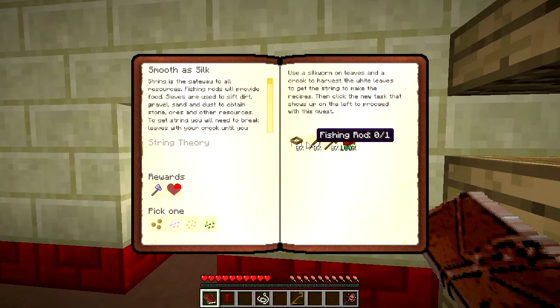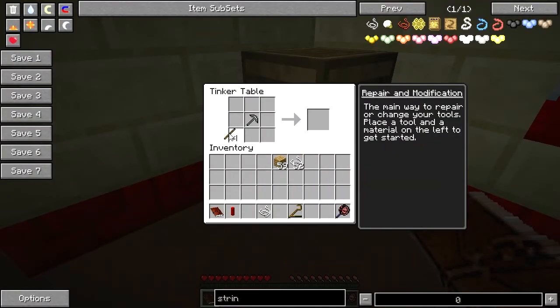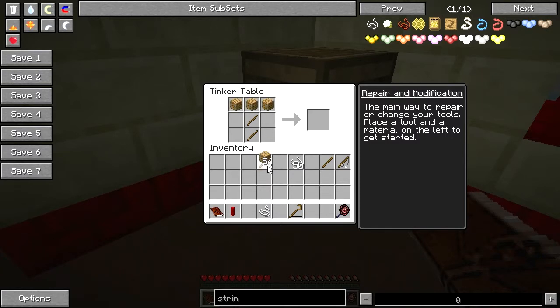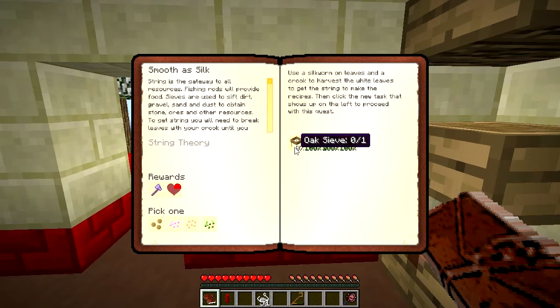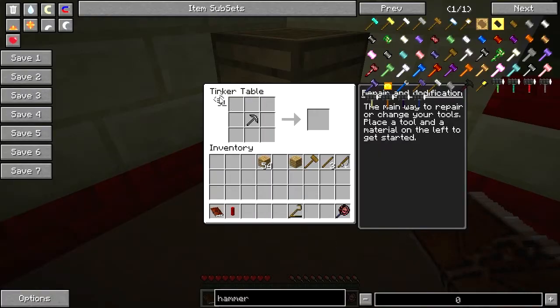Next, we need to make ourselves a hammer, a fishing rod, and an oak sieve. So, fishing rod, hammer. And finally, the last thing that we need to make is an oak sieve. This is a particularly useful device, useful enough that I intend to show you how to use it before we move on.